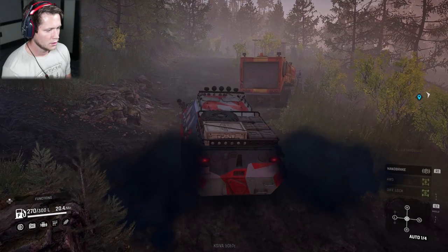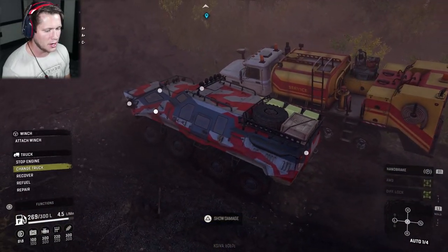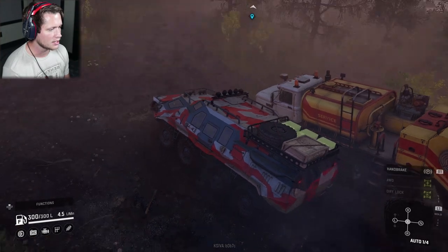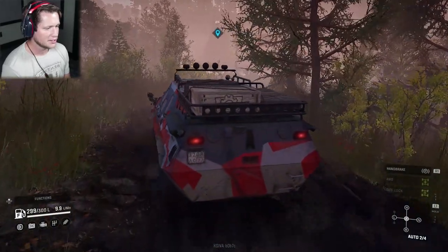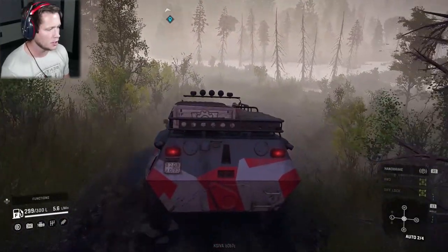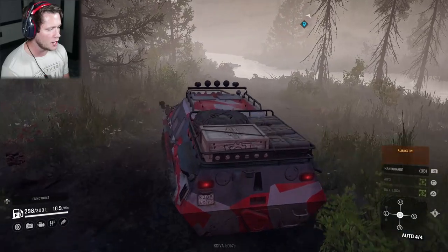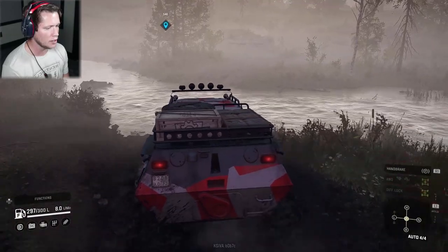Let's head right toward the watchtower first. We'll take the handbrake off and make our way. Since we're right here we may as well refuel — taking it out of the BM17 and putting it in the Tatarin. The roof rack is already set up and good to go. I'll skip ahead to morning time so we have all day to explore and work on objectives.